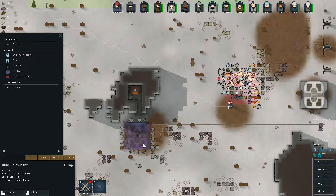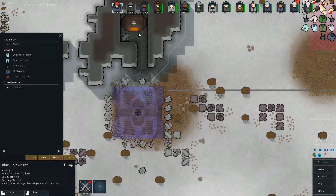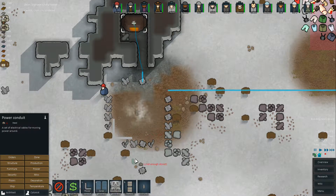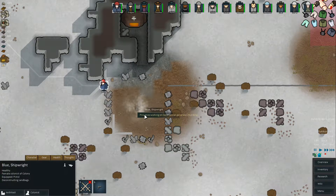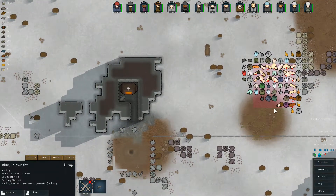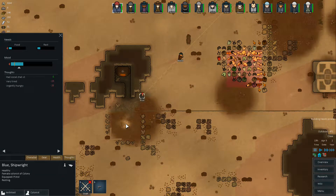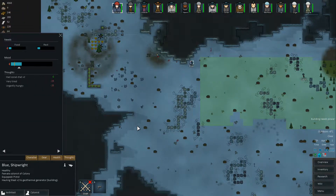Let's get Blue also to work on the geothermal generator because we need that taken care of. Got a couple of them coming in here. I'm thinking this might not be close enough to the power though. She's running off, so let's make sure we get this - that'll be hooked up once we get it finished. Finish that up. Another body there she can strip. How's her thoughts doing? She could really use some rest. We're getting a steal from all the way over there - we're going to let her go after this. She's going to get cranky if we don't.